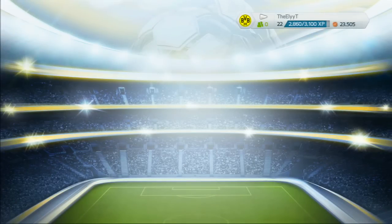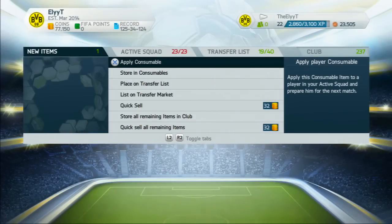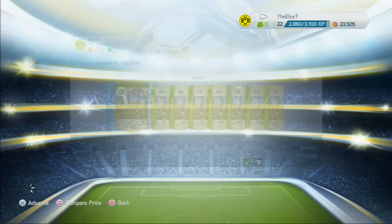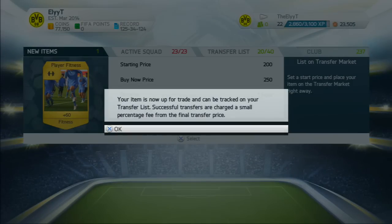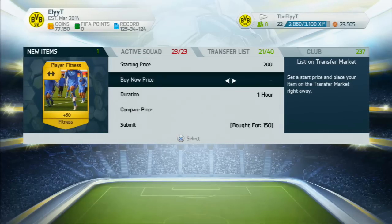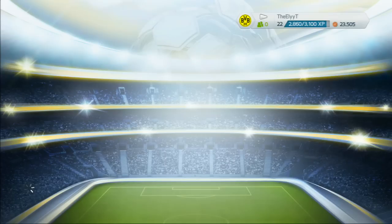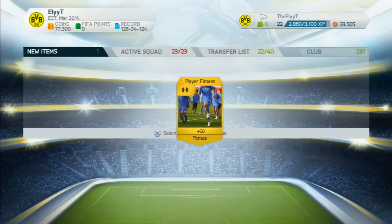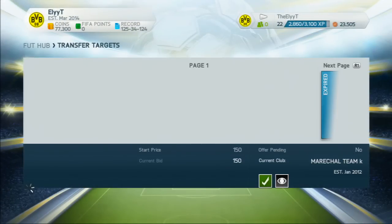This way you have no chance of losing money, because even if they only bid 200 you're still making about a 40 coin profit after the five percent EA tax. Most of the time they do buy now for 250. Last week I had about 77 of them and I sold 76 for 250 coins — the other one went for 200 coins. So you're making about 90 coin profit on every single one you buy.